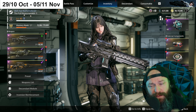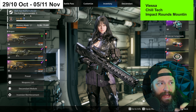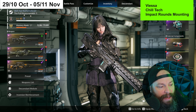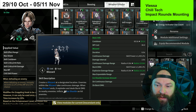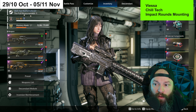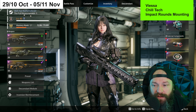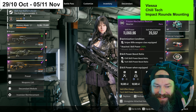Viessa has a big week — two decent farm spots depending on what you're after. Viessa uses Frozen Mechanics, which is Chill and Tech, primarily because her best damage ability — Blizzard, her fourth ability — is a Tech ability. Note: there is a Chill and Singular version of Viessa using a specific transcendent mod, but that's not what we're covering here.